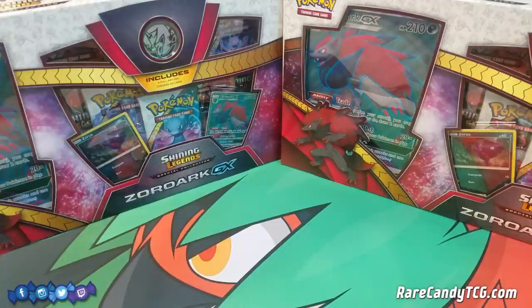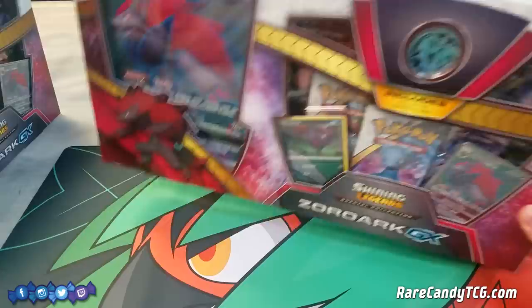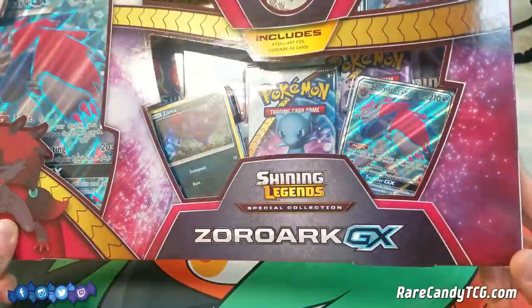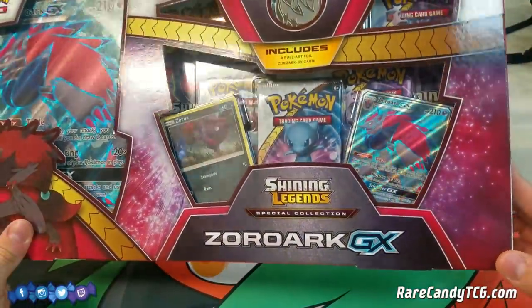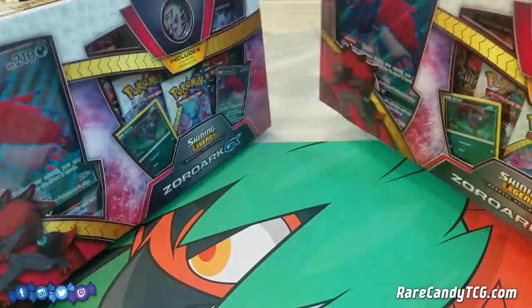What's up guys, it's Eric from Rare Candy, and welcome back to another pack opening video here on the channel. Even though we've started doing some Crimson Invasion coverage, I had to pick up a couple of these Shining Legends boxes that just came out. These are the ones with the Zoroark GX full art, which was kind of sneakily withheld from the main Shining Legends set, so there's no way I could let myself play with a regular art Zoroark GX.